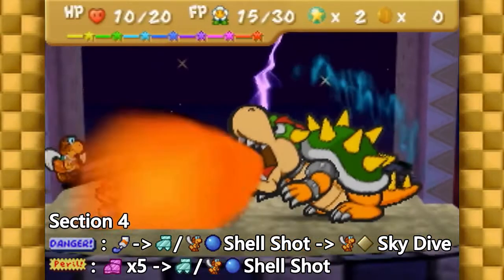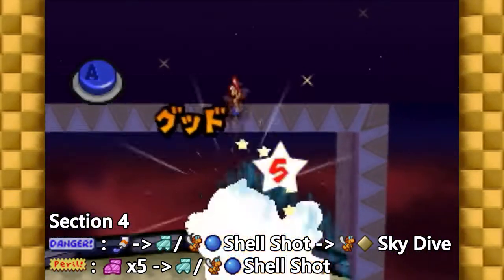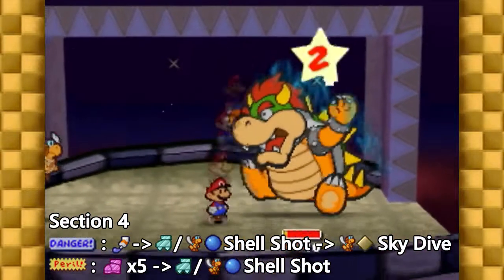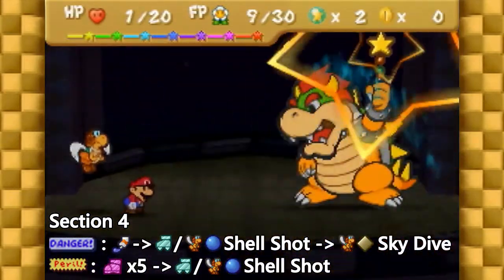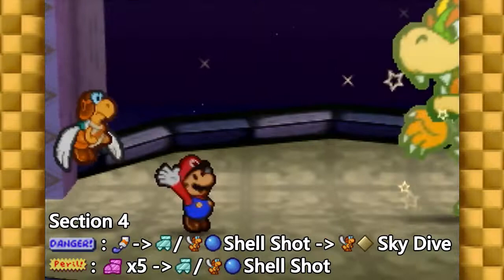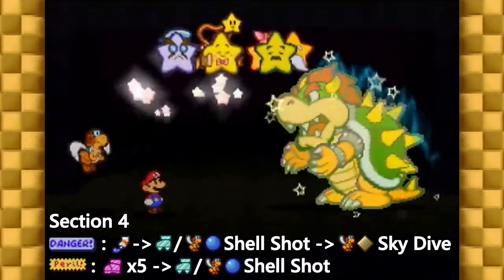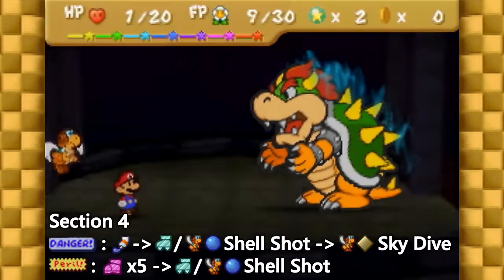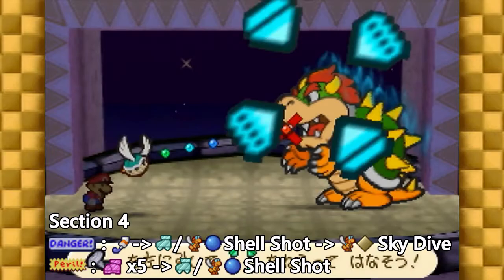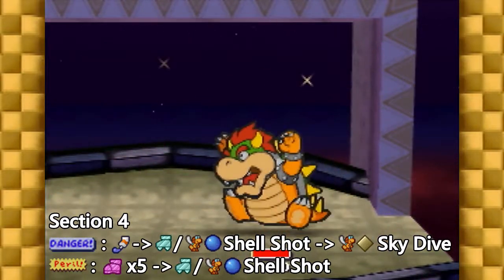In the second scenario, where you're in peril, you have the chance for a quick kill with the extra damage you get from Mega Rush. Immediately attack with power bounce and attempt to go for a 5-cap. From here, regardless of whether or not you got a 3, 4, or 5-cap, continue the pattern of using power jump and shell shot with Peach Beam as needed until Bowser's dead. A 5-cap will be a fast kill, whereas a 3 or 4-cap will be slower, but still fast. If you don't get a 5-cap, you'll usually end up using your second life shroom, but that's expected. Just keep attacking. Do note that this scenario skips using the repel gel entirely. To summarize the final section: if you're in danger, use the repel gel and then attack with power jump and shell shot until Bowser's defeated. If you're in peril, immediately go for a 5-cap with power bounce, then use power jump and shell shot until the end of the fight, regardless of the cap you got. In both scenarios, use Peach Beam as needed.